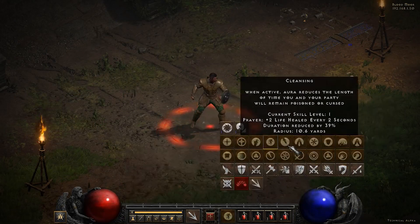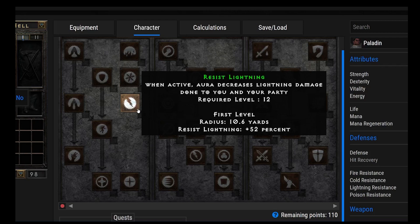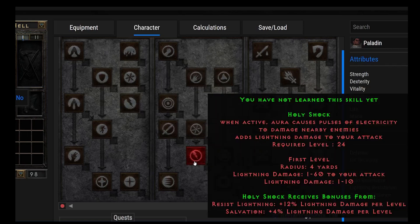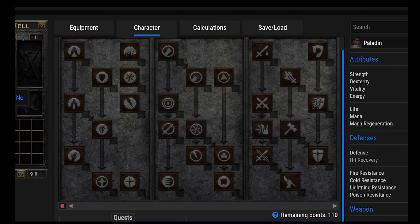Moving on to Resist Lightning. This is definitely a very important and powerful ability for the Holy Shock Paladin, the Dream Paladin, the Tesladen, and also the Smiter. You're going to want Resist Lightning for Ubers. It's a synergy skill that synergizes with Holy Shock, giving plus 52% Resist Lightning. A nice aura for the Paladin.